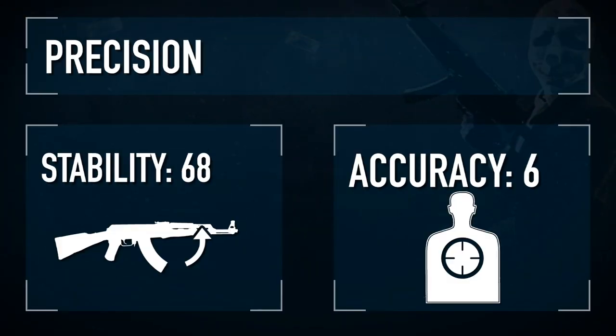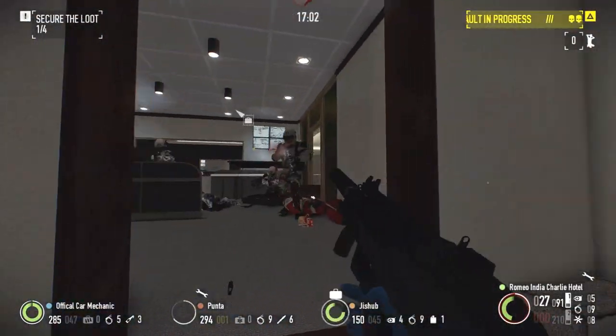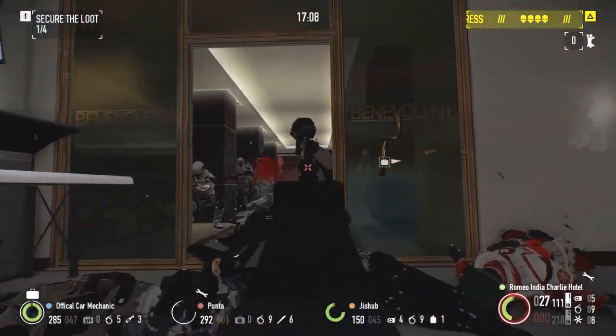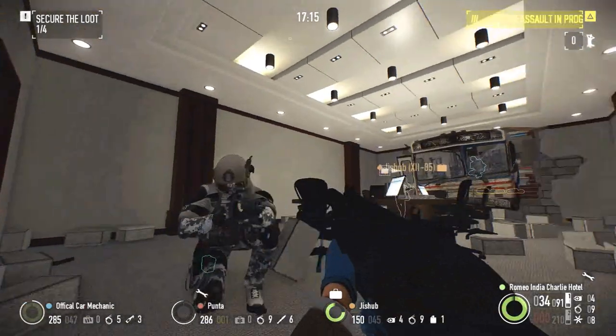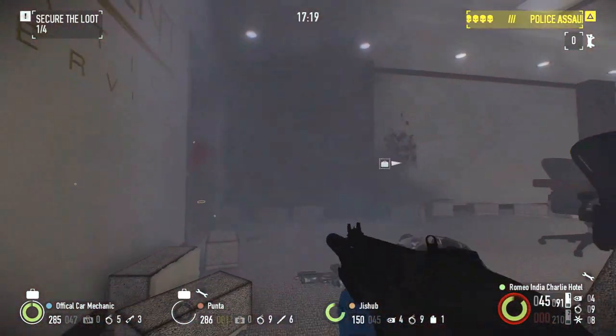Stability is probably the bigger selling point on this weapon. Not only can the Union be easily maxed out, but its low per-shot recoil makes it incredibly easy to control and sustain bursts, allowing it to be controlled even against distant enemies. Newer players will likely gravitate to the Union, as many weapons in Payday 2 are a bit unforgiving in regards to recoil, especially those that require a laundry list of upgrades and skills to remain controllable.